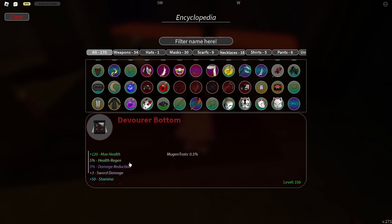The bottoms give 120 max health, 5 health regen, 5 damage reduction, plus 3 sword damage, plus 50 stamina, 5% all damage boost, 30% blood multiplier — which is what the Devourer set runs on — and 3% weapon damage. Overall, it's probably the best bottoms in the game.